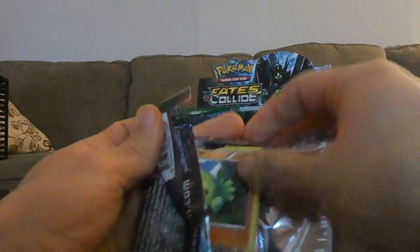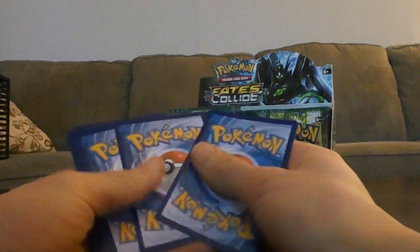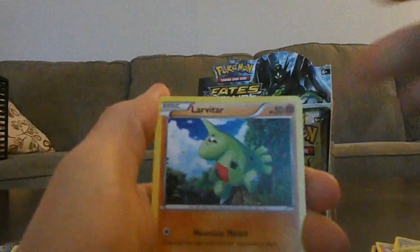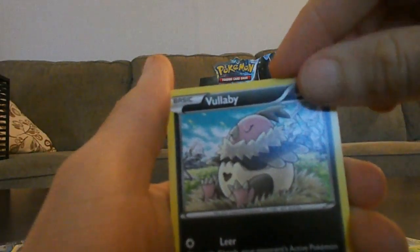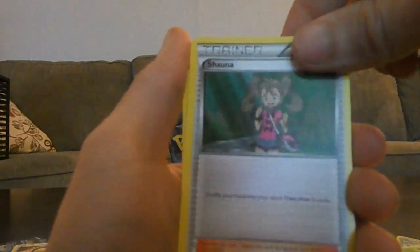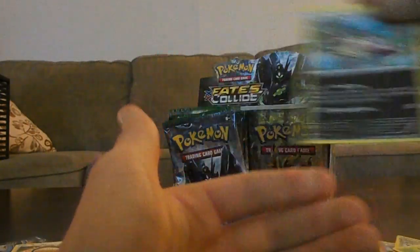A couple more in this part. So we got a Larvitar. Duskull. Spoink. Koffing. Vullaby. Servine. Snorunt. Cinccino. Reverse Riolu. Mandibuzz Rare.